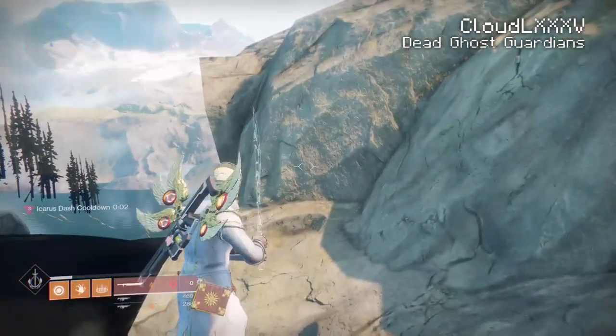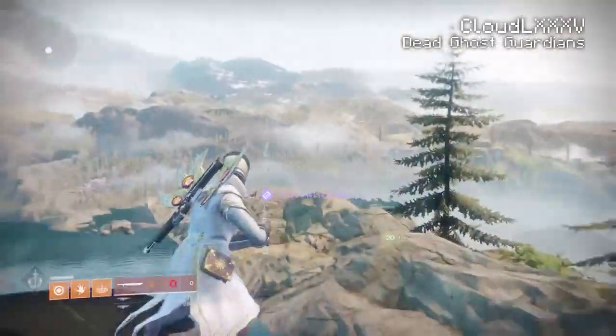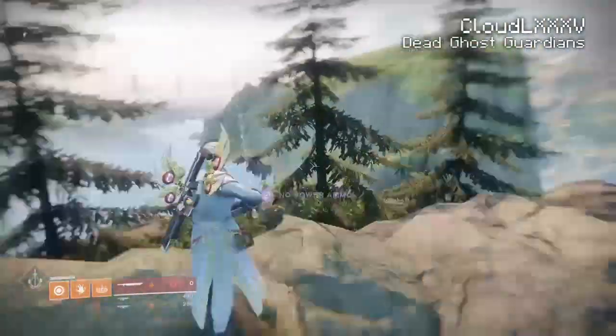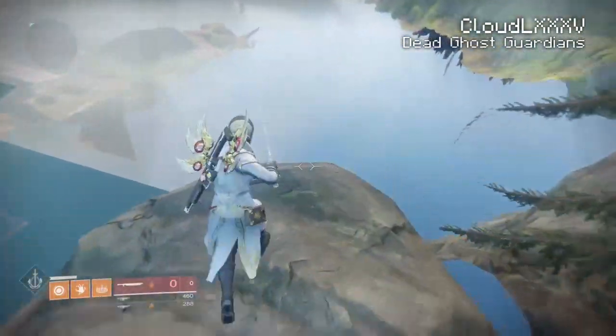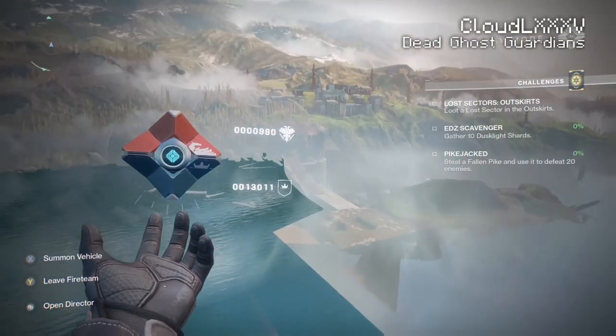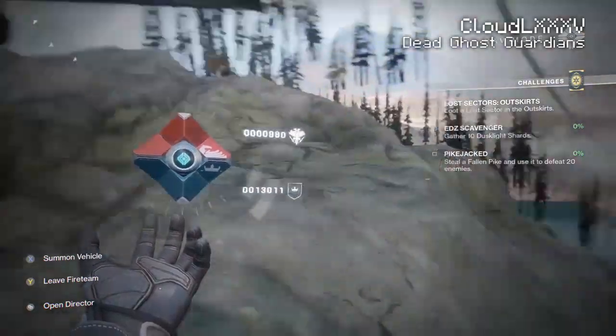This is the other tunnel that leads to Mavic Square. We're just going to climb right on top of this section. There's a little barrier kind of thing above your head, so jump out and then jump up. Look how high we are — so much stuff to explore right here. It is pretty insane.